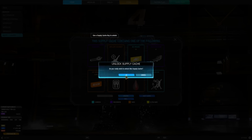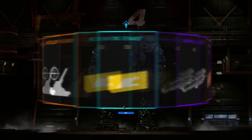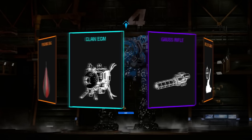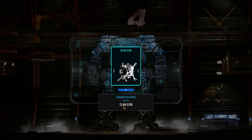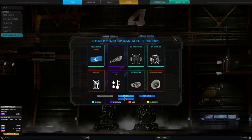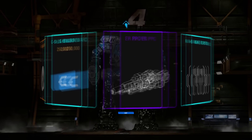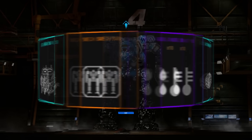Hello and welcome to another video. Supply caches suck. You never seem to get the very rare reward. Sometimes you don't even want to open a cache because all of the reward options are bad. They're hard to come by because not only do you have to be on the winning team, you only have a 1 in 12 chance once you are on that winning team to get just a single cache.